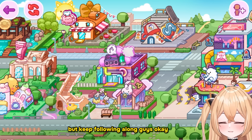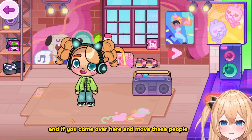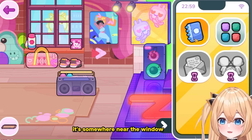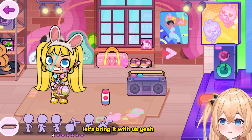The next egg is over here at the DJ center. Come over here and move these people — do you see it somewhere near the window? There it is — it's right behind this protein shake. Let's bring it with us. We're almost done, so close to the end!